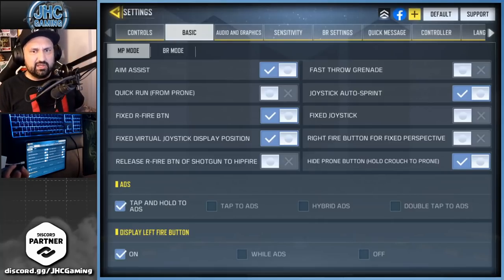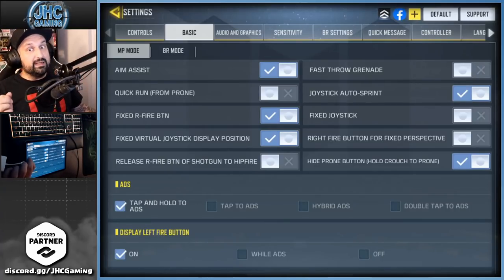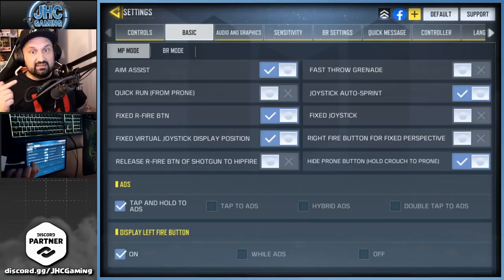One thing I changed recently is fixed joystick — it's now off, but the display position is on. If display position is off, the whole left side moves when you move your finger. When I was shooting, my button on the left side would also move while I was shooting, which was really annoying. I think this is the perfect setting — you guys should try it.